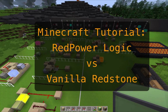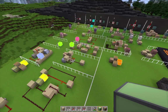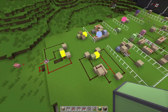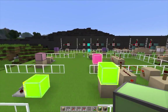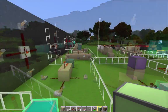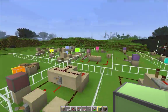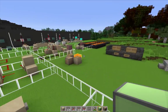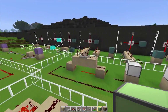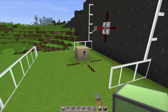My goal with these tutorials is to compare RedPower circuits and contraptions to their Vanilla Minecraft counterparts. So today we're going to demonstrate all the logic blocks that are available as of RedPower 2 pre-release 4b. I'm going to assume that you have general Minecraft redstone knowledge, so I won't be going into too much depth for each of these circuits. If there's something you really don't understand, feel free to post in the comments, or you can check the Minecraft Wiki entry on redstone circuits.